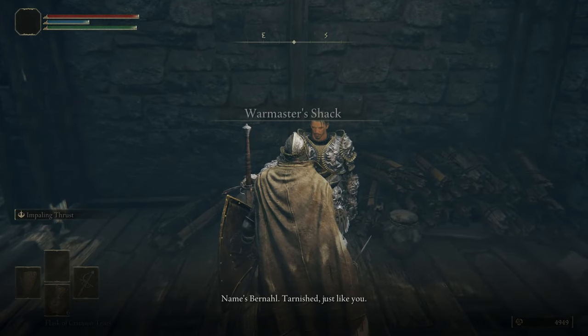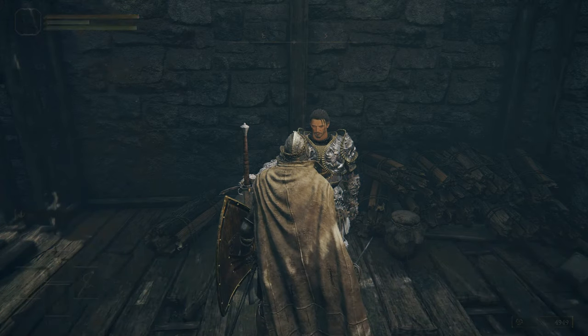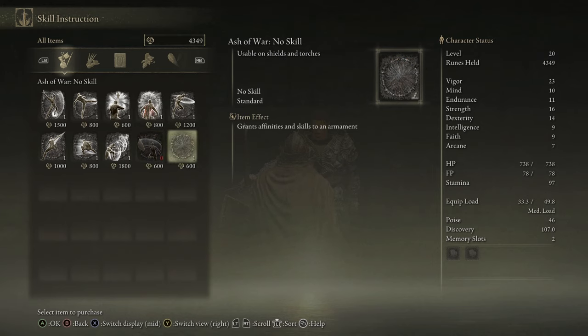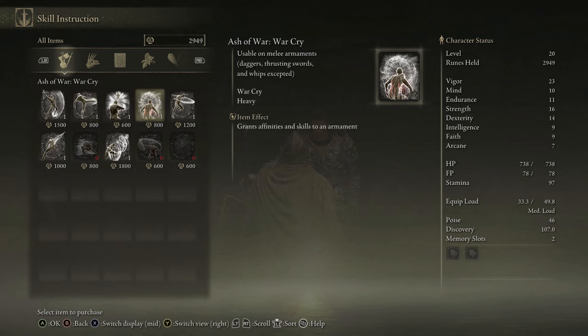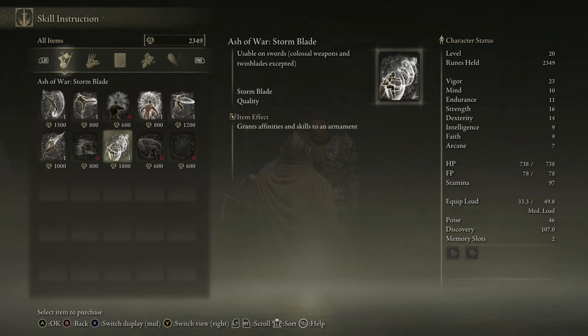Touch this grace, then we'll rest at it to get our life back. Inside this shack is the War Master - Bernard, I think - and he sells ashes of war. The most important one is probably the parry, which I'll buy right now. The second most important is 'No Skill,' which lets you remove an ash of war from a weapon. We'll take Quick Step, Door, and War Cry. Door temporarily activates a buff making you practically unstaggerable so you can swing wildly and take 45% reduced damage. We'll take Stormblade too.